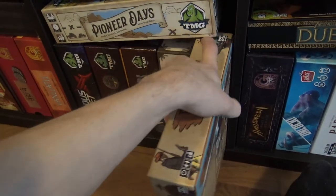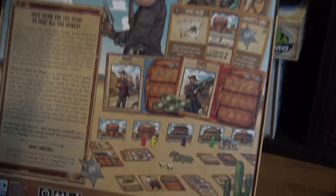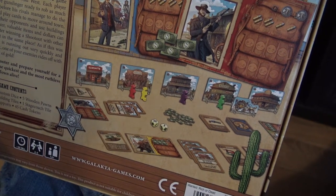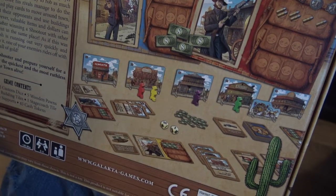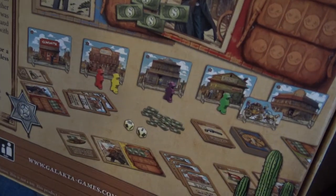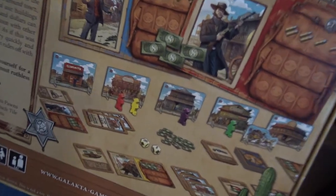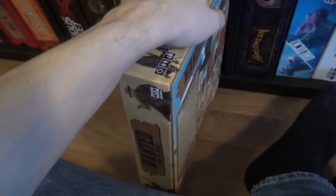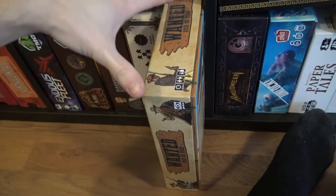Then Wanted, which I've played only once but I need to play it more. I will be reviewing this game. In this game you go to different locations — outsmarting and outguessing — where you choose what location you go to. If more than one person goes to the same location, you have a duel and fight each other. You want to grab gold or money and win with the most money. Locations have special abilities as well. It's quite a light game — not casual, but light. I just need to play it with my colleagues from work.